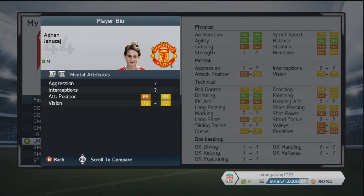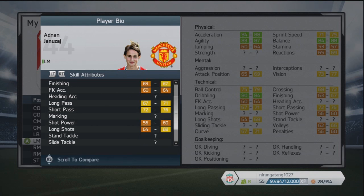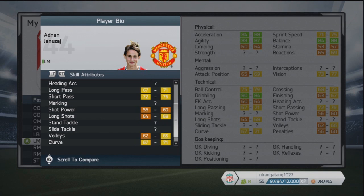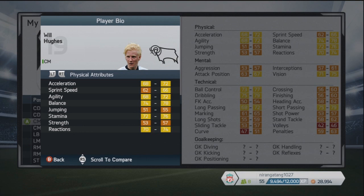In contrast, this is Adnan Januzaj — a guy you can pretty much depend on to have a ridiculous heap of potential. The left midfielder from Manchester United — Belgian, Albanian, English, Turkish, Kosovan. Great acceleration, brilliant agility and balance, as well as dribbling for his age of 18. Can play on both wings as well as attacking midfielder from Belgium, four-star weak foot and three-star skills. He probably deserves a little more in terms of skill moves — that might be an upgrade next season. A player with a ridiculous amount of potential, should have probably high 80s or 90s potential next time.